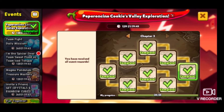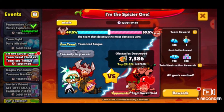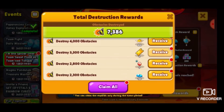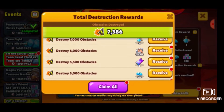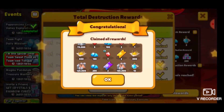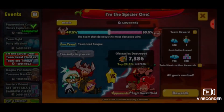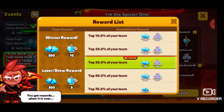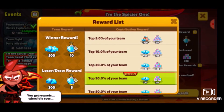Before I end this video I want to finish up another event called 'I'm the Spicier One' — Team Sweet Flood versus Team Ice Tongue. I decided to join Team Ice Tongue because I always try to join the losing team and help out. You also get a reward for being part of the underdog team. Unfortunately we're losing right now, but I'm in the top 29.9 percent. There are a bunch of rewards — sugar crystals, spirit potions, coins, and other things. We can claim it all — we just got a ton of loot!